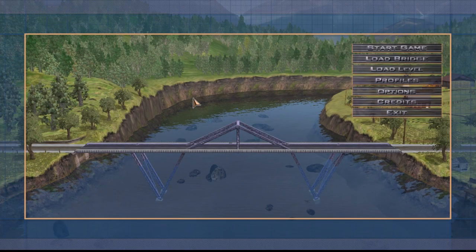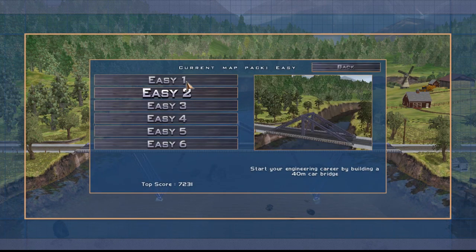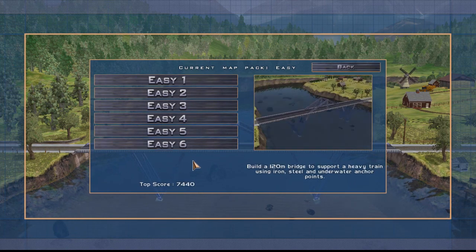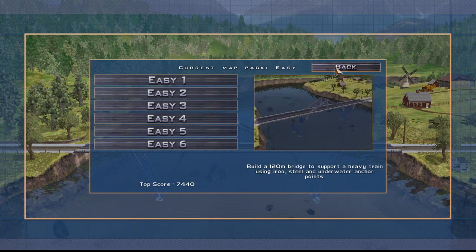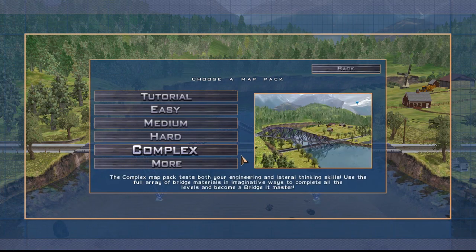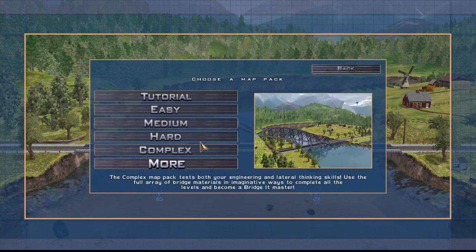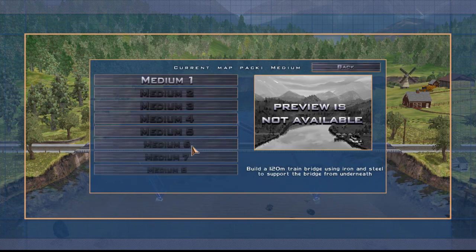Hello guys and welcome to episode two of our Bridget series. Last episode we finished the easy level, unlocked all the maps, and had solutions for all of those. It was a very introductory episode where I talked about all the details about how to start with this game. So now we're just going to use the things we learned and move on. The medium level is going to reserve some surprises for us.